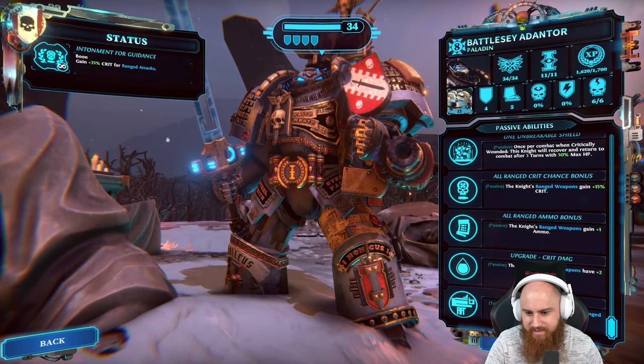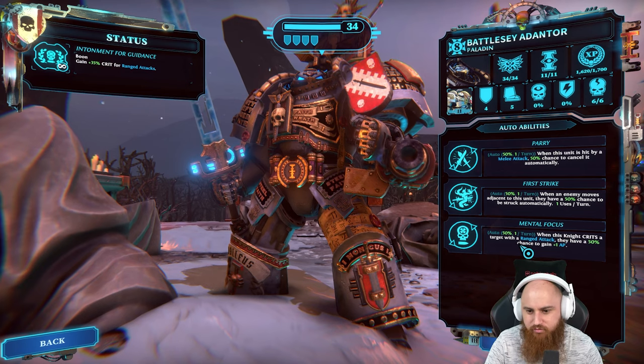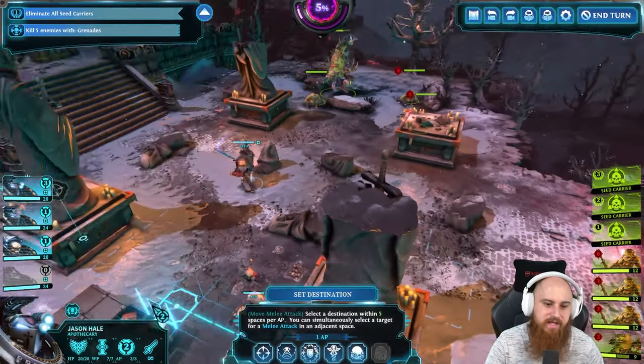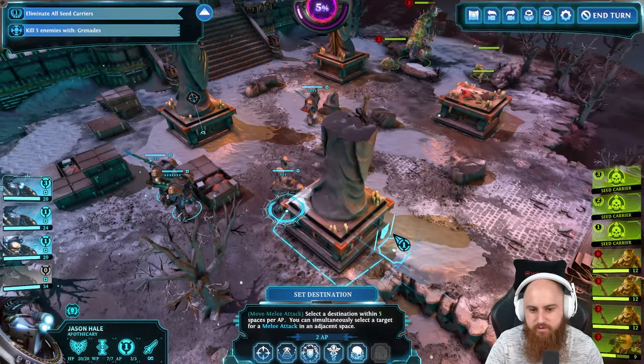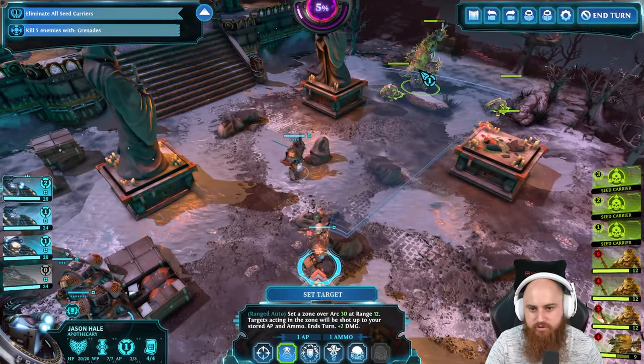Checking - mental focus: when this knight crits with a ranged attack, they have a 50% chance to gain 1 AP. I do have it, I just didn't succeed. What I'm going to do is go here and put these guys on overwatch - they'll advance forward inevitably.